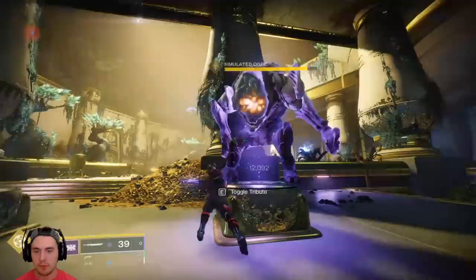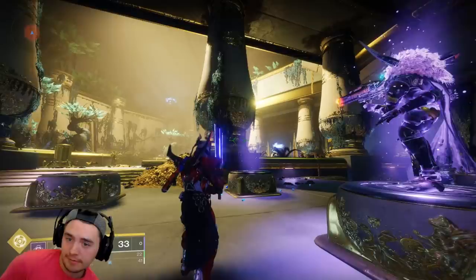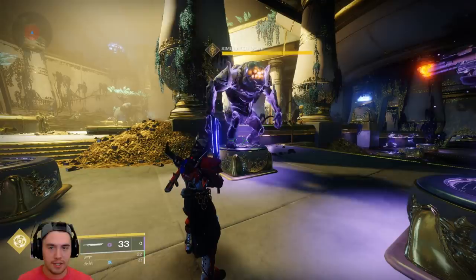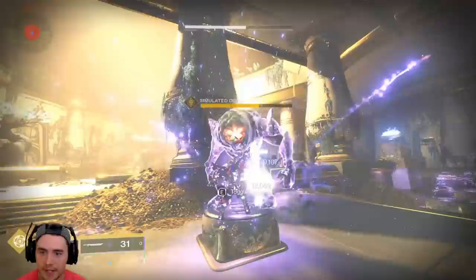This thing is nuts! Even on times three, you pop that and you're pretty much going to kill him. This thing is amazing — it's probably the best PvE... well, I shouldn't say best. Anarchy is amazing, Xenophage is amazing. But if you can throw down some bubbles with Oppressive Darkness, this thing is absolute insanity. I highly recommend you try this thing out.